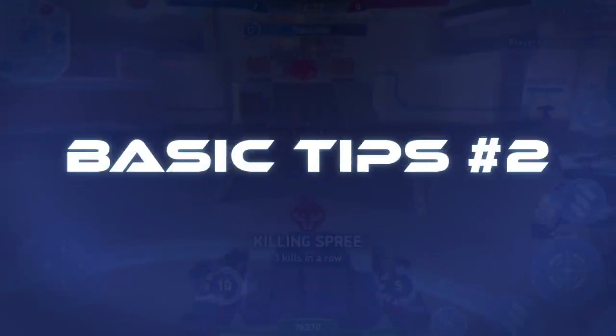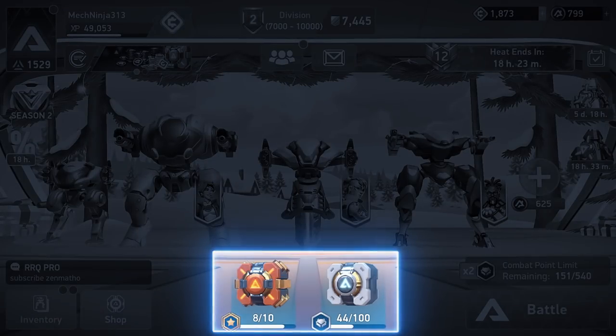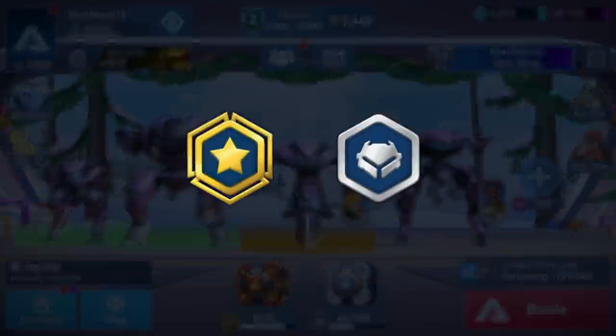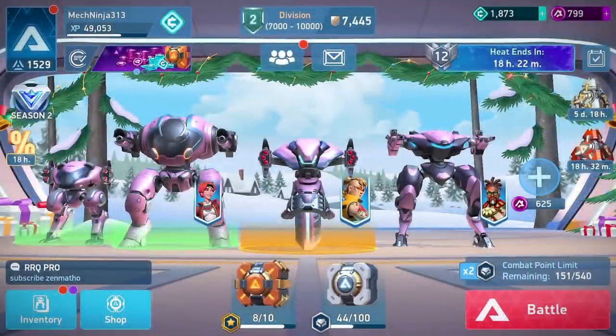Hey, everyone. Welcome back to Basic Tips. Today we're going to explain the different reward points and crates in Mech Arena. You can see two different crates in your hangar, right here at the bottom of the screen. Opening these requires special resources called victory points and combat points. You can open silver crates with combat points and gold crates with victory points.